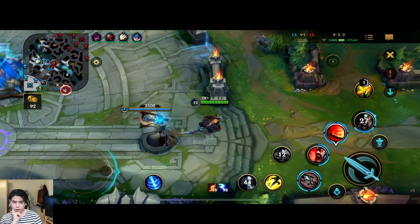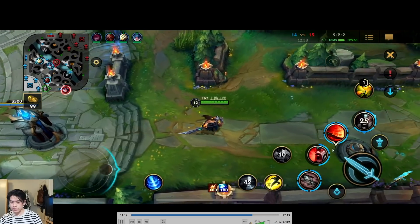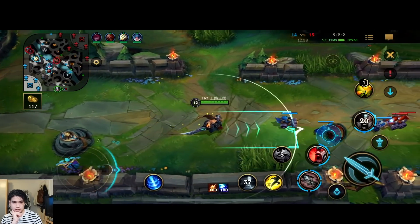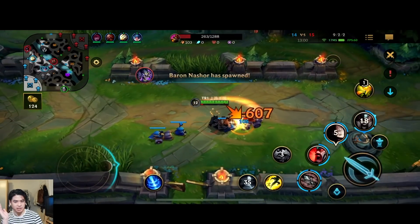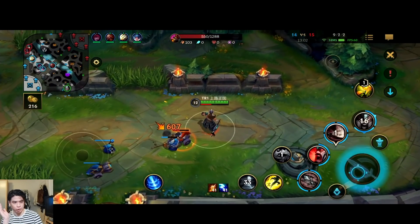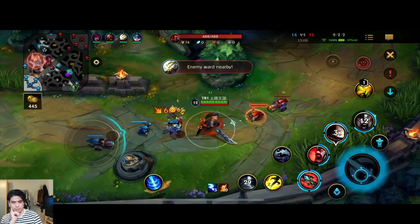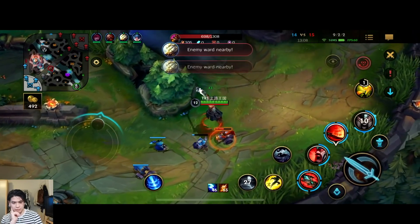Maybe I should have gone Youmuu's, but if you look at the scoreboard they don't have any armor. So the question is, do I really need armor penetration? My crits still do a ton because they're all squishy — Nami, Kaisa — they literally don't have armor. My crits are gonna pop even more with Infinity Edge.